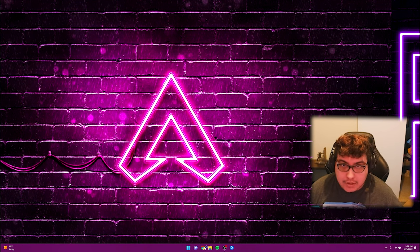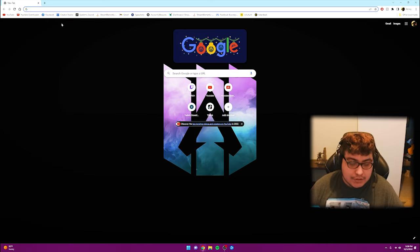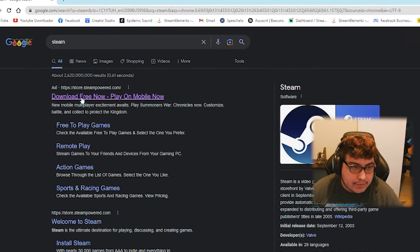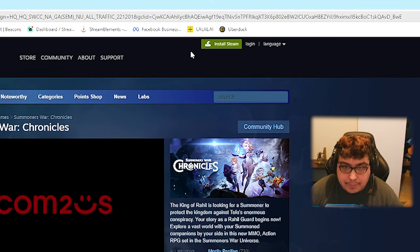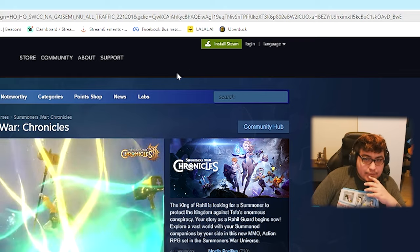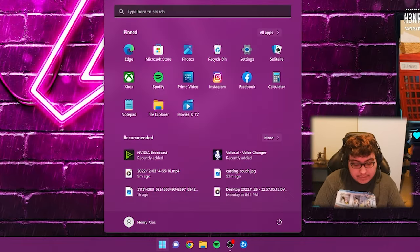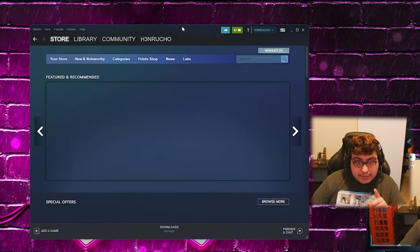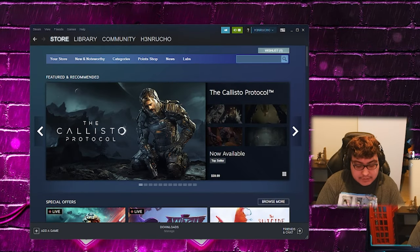Go to Google Chrome, Safari, whatever you use, and type in Steam. Hit this one right here — 'Download Free Now' — hit the green button where it says 'Install Steam' and install it. I already have it installed so I'm not going to do that step. Once you install it, hit the Windows key, type in Steam, and open it up. It'll be right there on the Store tab — hit Search.